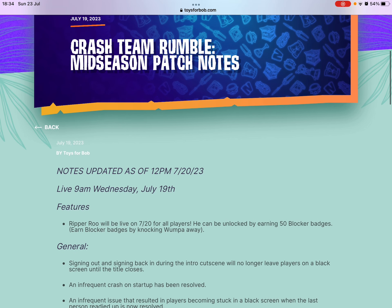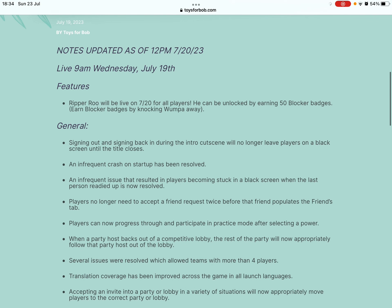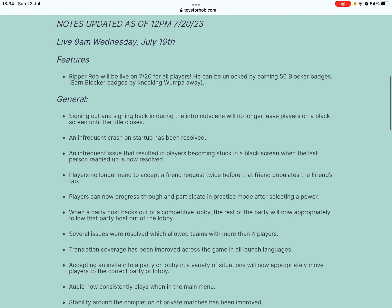Day Night Ripper will be live on July 20 for all players. He can be unlocked by earning 50 blocker badges — you get blocker badges by knocking paws away. Sign out and sign back in to see him.